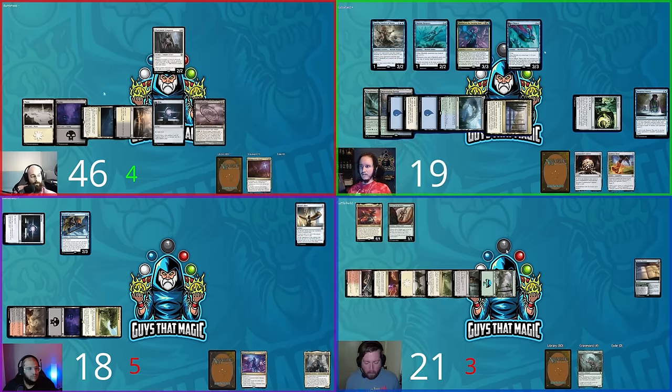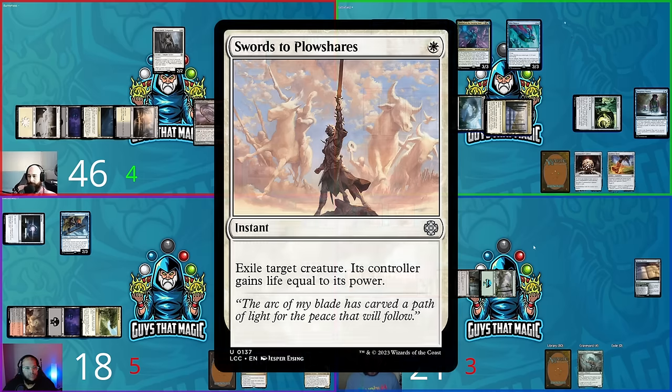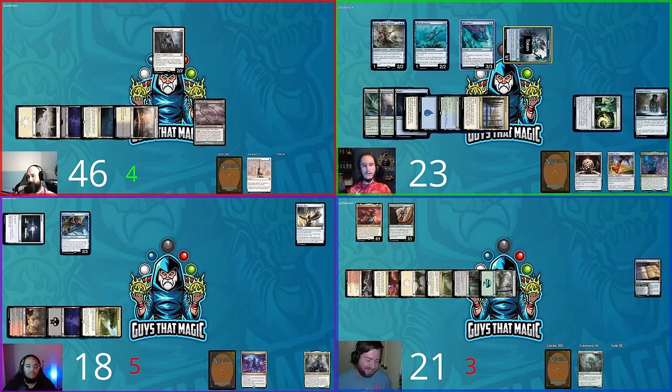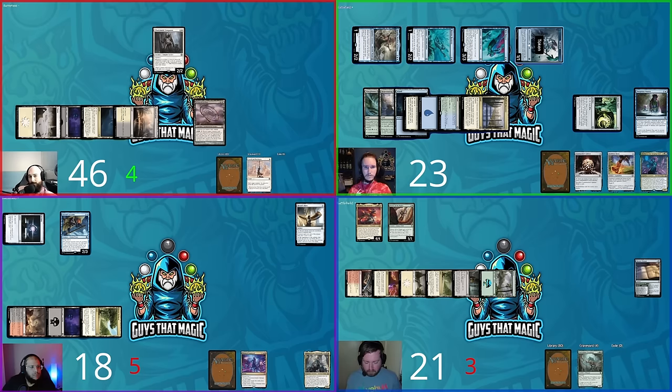David recasts Charismatic Conqueror with limited mana and passes. Shane untaps, plays Path of Ancestry, taps five mana, and casts Mist Dancer — a flying Merfolk giving other Merfolk +1/+0 and flying. He pops the Sol Ring Treasure and casts Swords to Plowshares targeting Pantlaza. Hunter responds to the cast — Pantlaza is exiled. Shane gains four life from the lifegain trigger. Deep Root Waters makes a hexproof Merfolk token. Marrow untaps a permanent. Mist Dancer enters tapped.